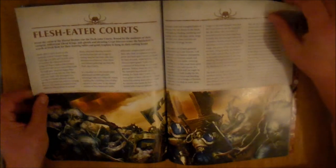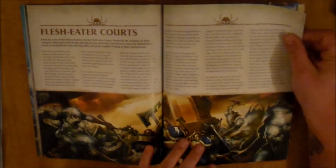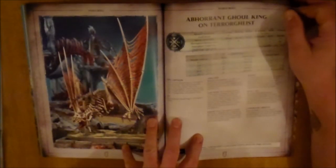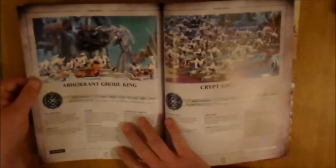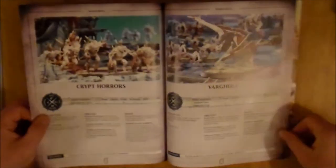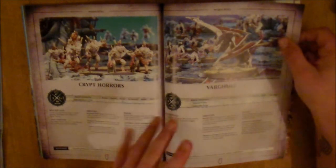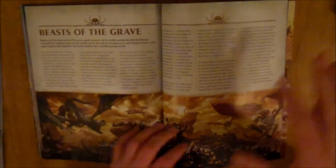Then we move on to the Flesh-eater Courts. These have their own Battletome out, so a few things in this are different. You have the Abhorrant Ghoul King on Terrorghast — the Ghoul King's War Scroll is slightly different in the Battletome. You have your Ghoul King, Crypt Ghouls, Vargulf, Crypt Horrors, and that is it here. In the Battletome there are more options for Crypt Horrors and Vargulf, kind of a mixture within a unit. So there is extra stuff in the Battletome — make sure to check that out.